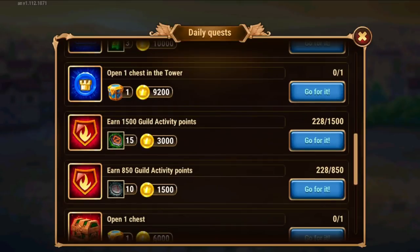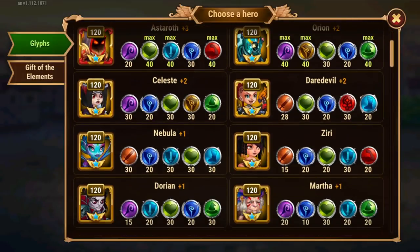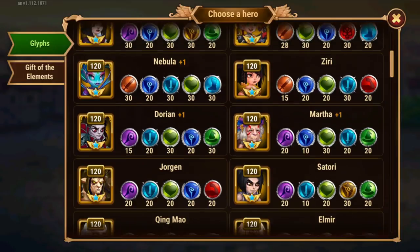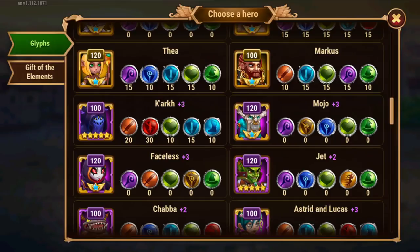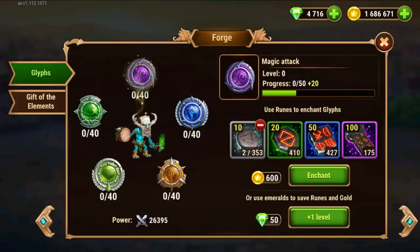Next, let's do the guild activity — this is very important. Not only are you developing your heroes, but you also get 700 activity points, the daily points. That will give your guild extra rewards and yourself extra rewards. Similarly, if you're running out of runes or gold, you can just pick a random hero and enchant just one level with five of the cheaper runes and 1,500 gold.